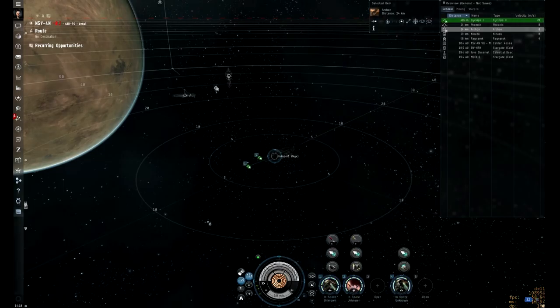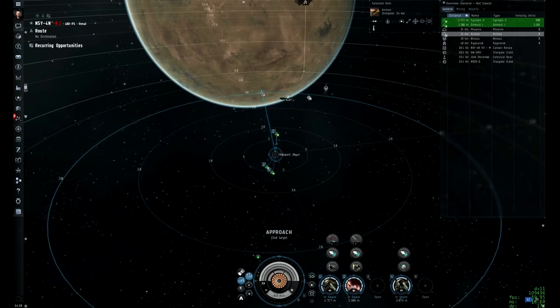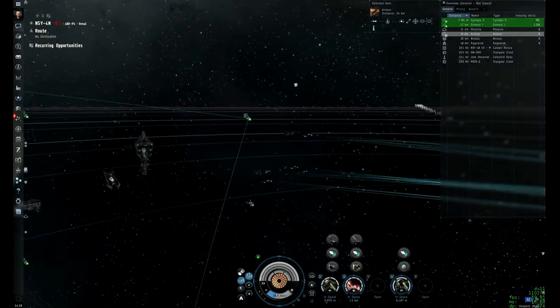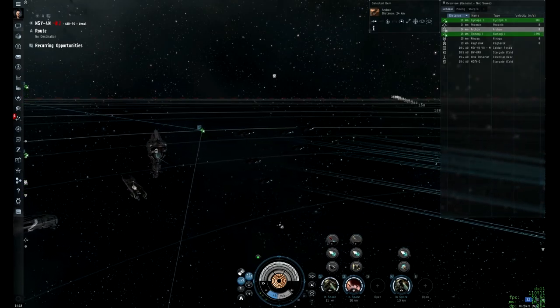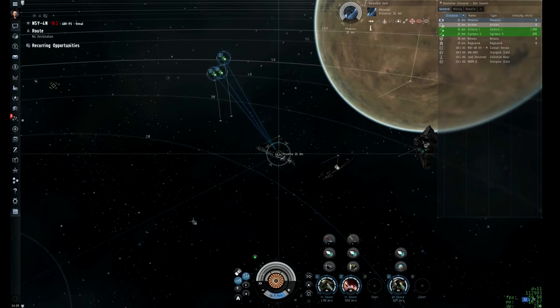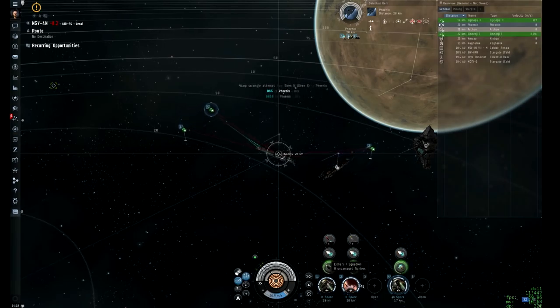Let's launch our fighters and play around with them. There's a Launch All button and a Recall All button. You can see all the different fighters selected at the bottom. Zooming in on our fighters, you can see the awesome work the artists have done — they fly around as a squadron. You can give commands to all your fighters at once. There's a ship selection on the carrier so you can tell all fighters and the carrier to move somewhere together. You can give fighters any command you can give a ship — orbit, keep at range, approach, all of that.